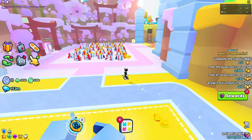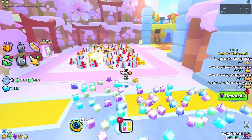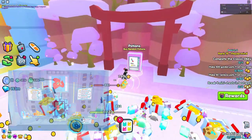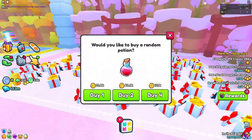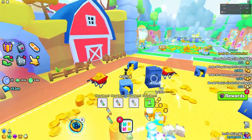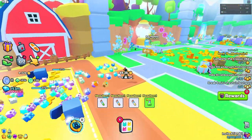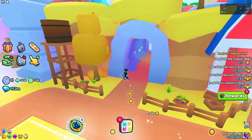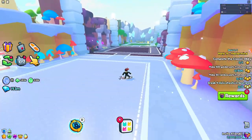Every single machine you can name — the pad, egg machine, all of them — is now in the supercomputer in the tech world, so you don't need to be in spawn for those either. The potions, enchants, and egg machines in spawn aren't needed because the ones in the tech world are actually better.